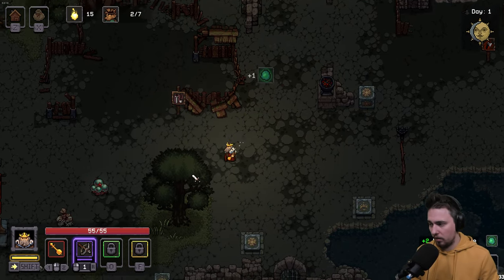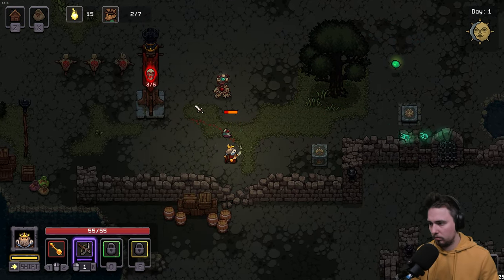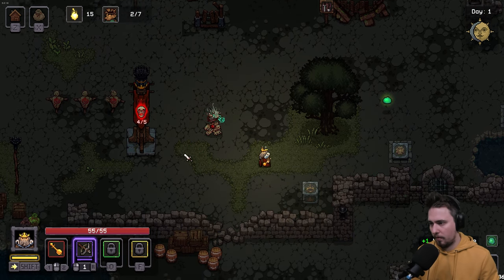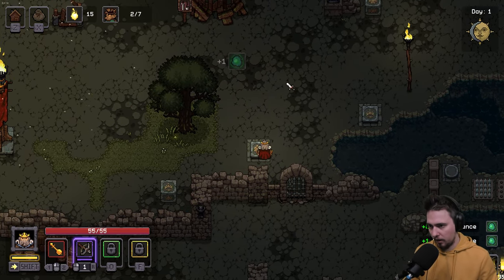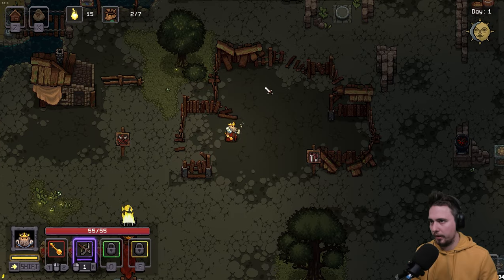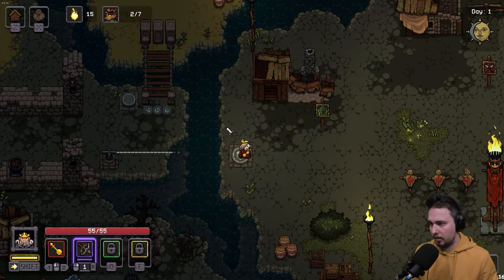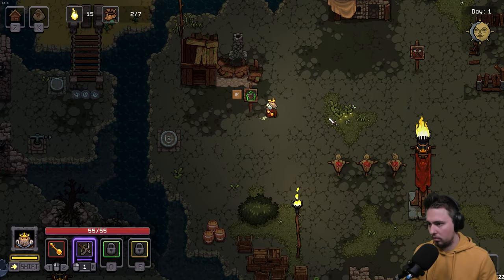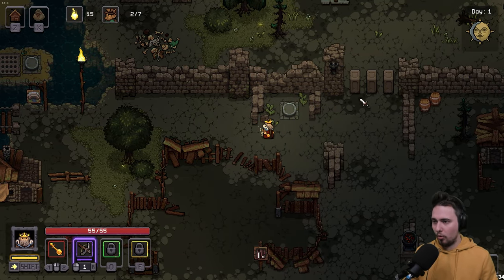We killed two enemies, then a third with crossbow shots. Waiting for explosion enemies, then going in. There are symbols on certain objects we can't move yet — might need a specific ability. We're just starting to uncover the depth of this game. There are spiky enemies I want to avoid.